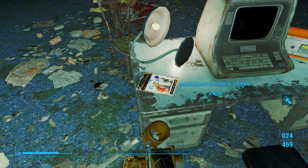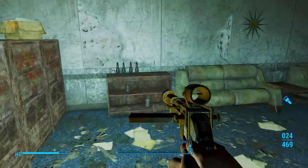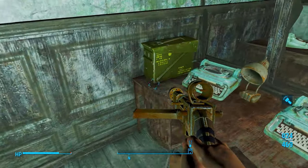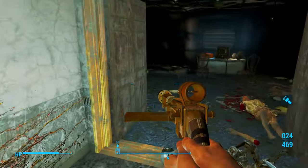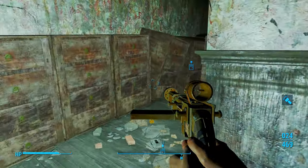Right here is the Massachusetts Surgical Journal — let's pick that up. This is an overall good magazine to have for any build. It's going to permanently give you 2% more limb damage to all enemies, and that's awesome. You can go in that terminal if you want to read some lore. We're going to loot real quick, and then we're going to hop out of here and call it a video. I did grab that fusion core — yes. That fusion core is always there, by the way.